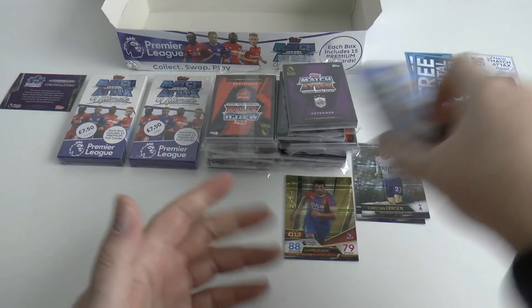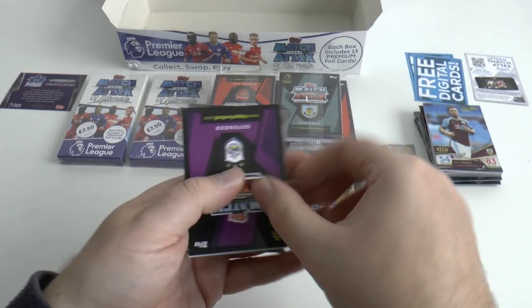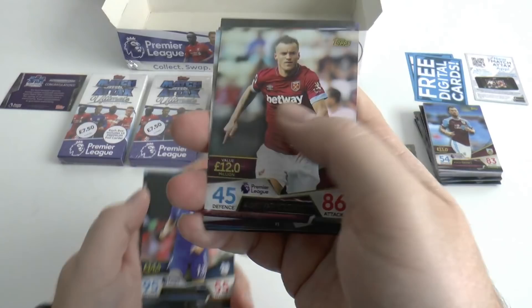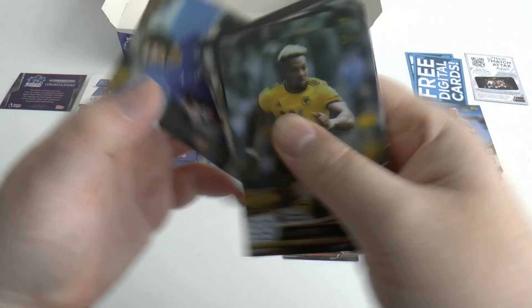Remember we've got that auto burning a hole in my pocket. Starting with base: Raheem Sterling, Sadio Mane — I knew he was coming — Begovic, Pereira, Townsend, Glenn Murray, De Poitre, Yarmolenko. You can see the runs of cards and then they turn them round. Paterson, Chambers, Traore, David Luiz, Dinier, Chris Wood are the base.